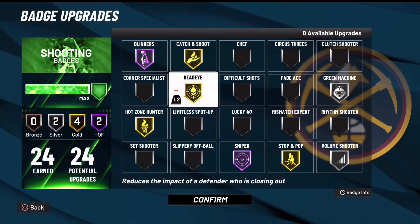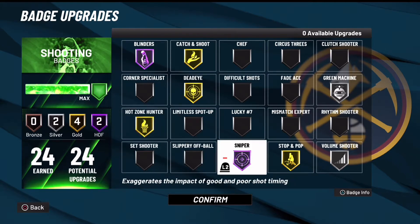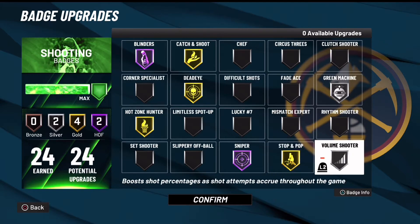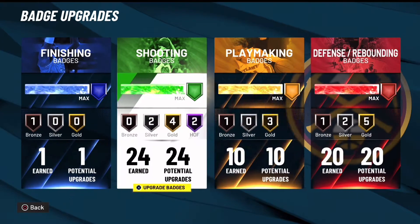For the next you want to have dead eye. I feel dead eye is a useful badge, but some people don't really use it. Hot zone hunter you want to have on gold. Sniper definitely on hall of fame. Stop and pop you can have on gold. Volume shooter — you definitely need that on silver. I promise you you're gonna be getting your takeover faster.